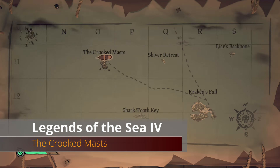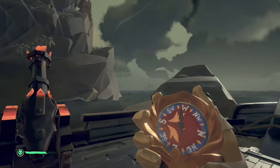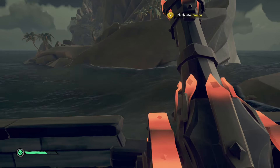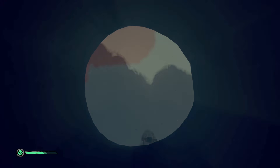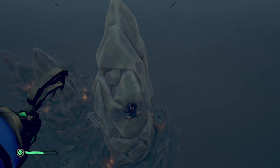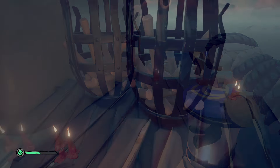From Kraken's Fall head west by northwest to the Crooked Mast. Go to the northern aspect, to the largest peak, and you'll see a platform you need to land on — this is where you lit the brazier during the Festival of the Damned event. If you haven't done that event, be sure to bring a flame of fate up here as well. Once you land on the platform, directly to the right of the brazier in the wood is our next book.